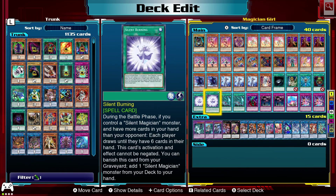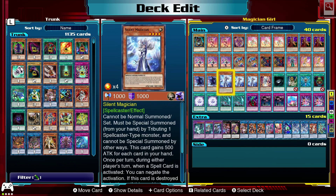If Silent Burning is in our graveyard because we used Graceful Charity or something else to drop it, we can search for a Silent Magician.